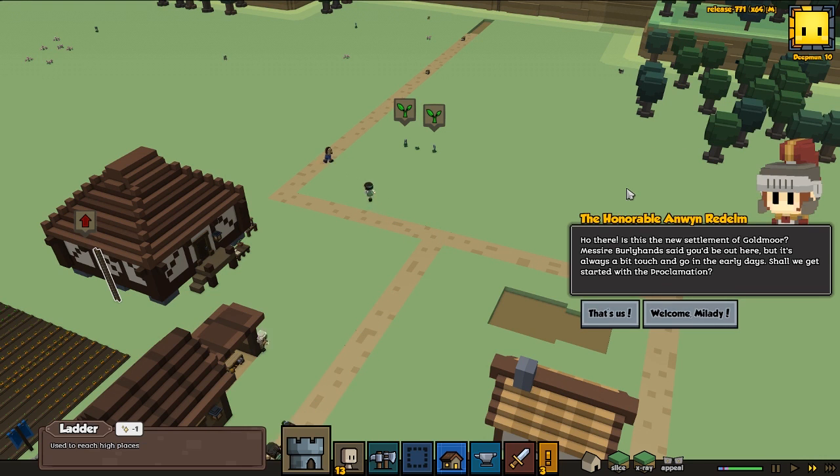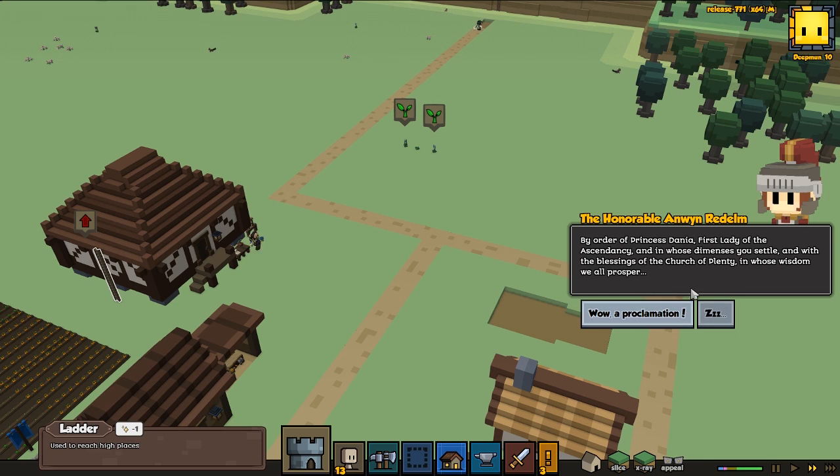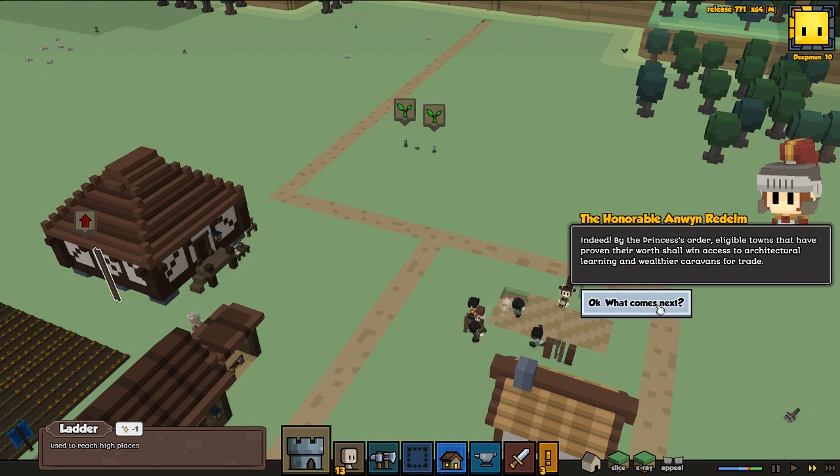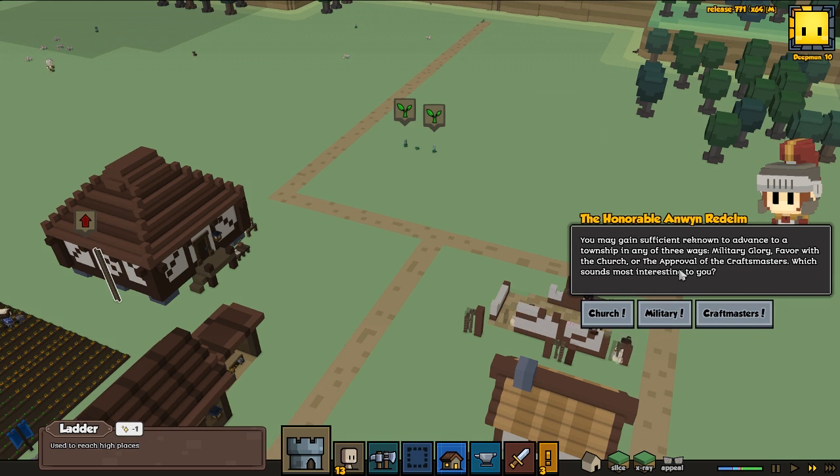A Royal Herald approaches: 'How dare this new settlement of Goldmaw — Messiah Berlehens said you'd be out here. Shall we get started with the Proclamation? By order of Princess Dana, all settlements that attain local renown will be hereby recognized as official Ascendancy Townships, with rights, privileges and rewards. Little towns that have proven their worth shall win access to architectural learning and wealthier caravans for trade. You may gain sufficient renown to advance your township through: get military glory, favor for the church, or the approval of the craftmasters. Which sounds the most interesting for you?'